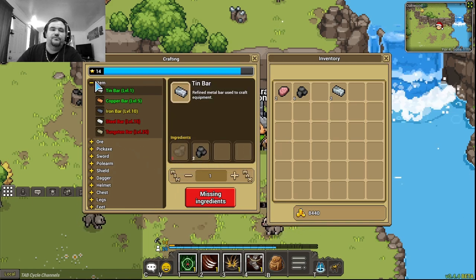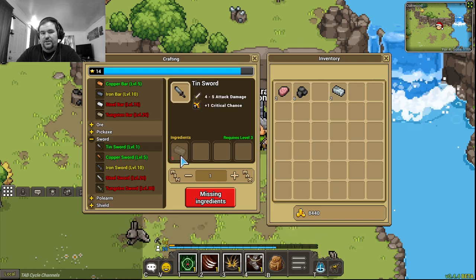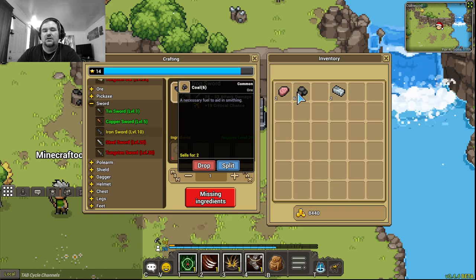Now say you want to make a tin sword out of that — you need 5 tin bars to make something worth only about 25 coin. You're averaging 7 coin per bar to make them but the sword only sells for 25. And if you're buying coal from another player, you have to offer more than the NPC price of 2 coin — probably 3 or even 4 coin per coal from a player.